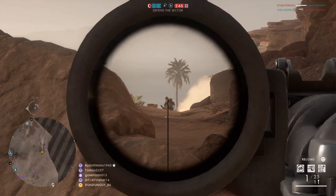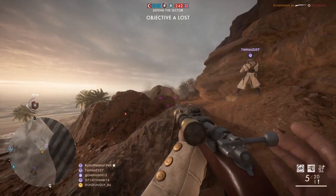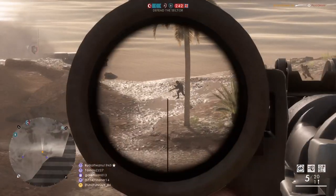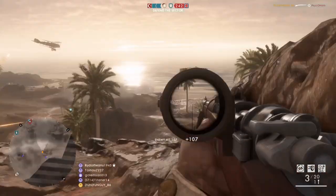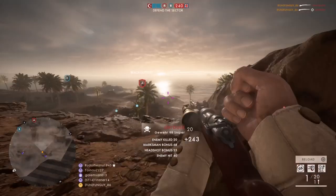The Scout class in Battlefield 1 is probably the most fun soldier class to use. Sniper headshots are deeply satisfying and the equipment set will greatly help your team out, especially when defending. However, the skill requirement for this class is higher than typical for the other three classes.